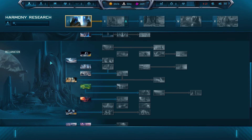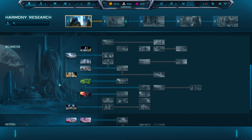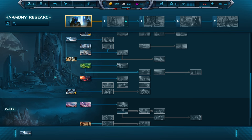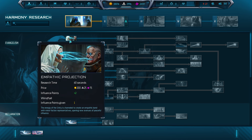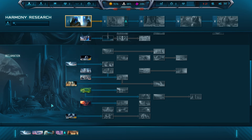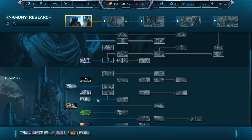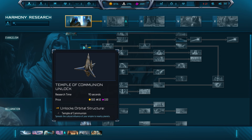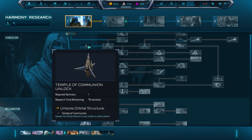Your research path should look like this. First, the planet research, depending on which type of planet you discover first. Then Selective Harvesting to get more crystals, Empathic Projection to get more influence points, Crystal Enrichment for more crystals, Rich Ore to get more metal, Driving Desert Cities for the extra income and orbit slots, Divination to get exotics cheaper, Temple of Communion to start spreading out your culture, and Unity Awakened for your first Unity ability, which will be Clairvoyance.